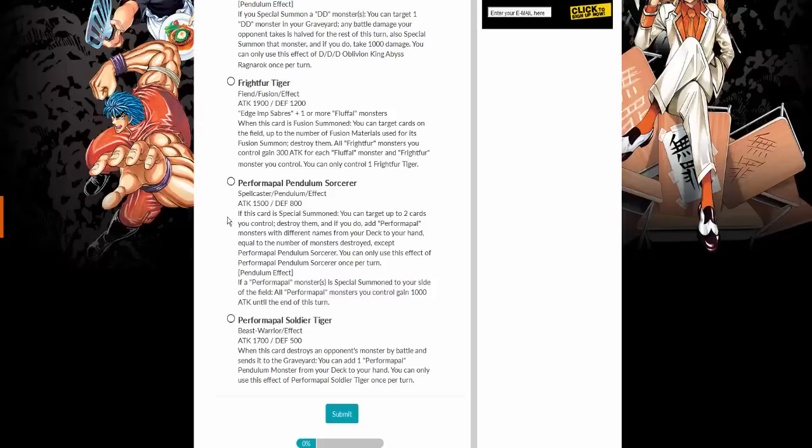Performapal Pendulum Sorcerer: when this card is special summoned, you can target up to two cards you control and destroy them. If you do, add Performapal monsters with different names from your deck to your hand. Its pendulum effect: if a Performapal monster is special summoned to your side of the field, all your Performapal monsters you control gain 1000 attack until the end of the turn.